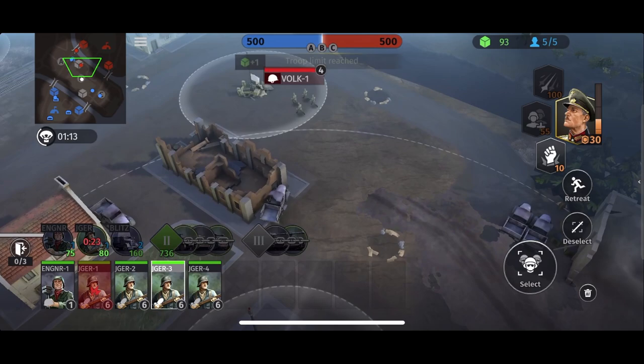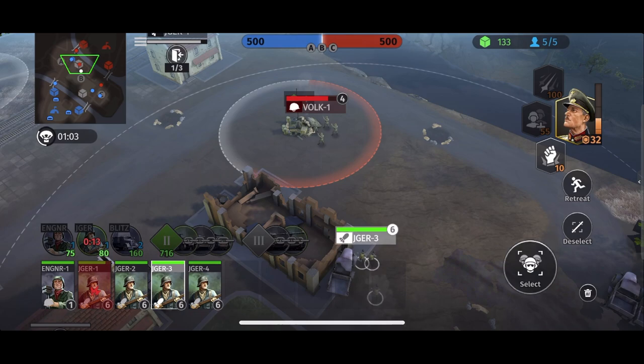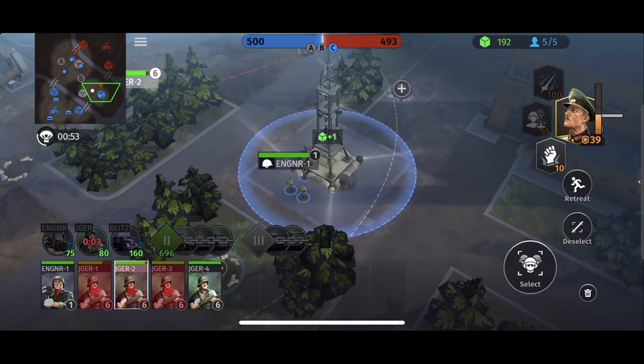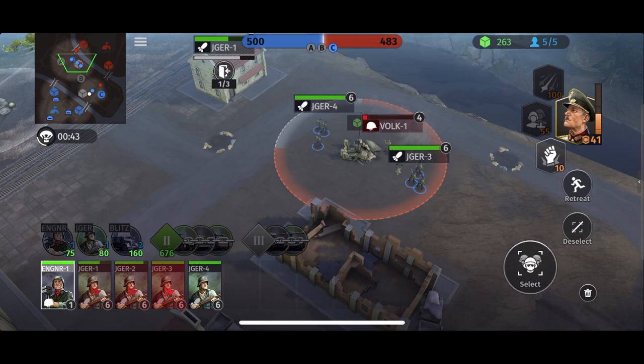It looks like I'm going to get triple teamed here, so I'm actually going to move into this sector to deny him capping the point, and then we're going to engage. Let's engage that squad and get the engineer to cap over on the left. My next unit choice is probably going to be the medic truck — the Opel Blitz medic truck — so I can heal my wounded squads on the field.